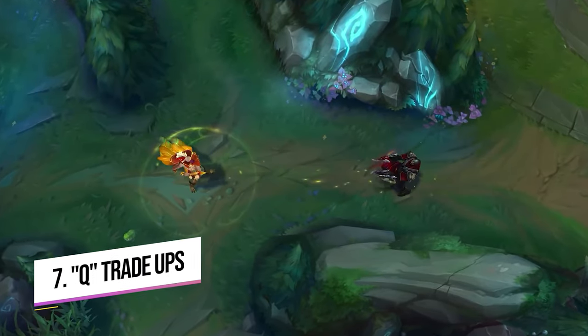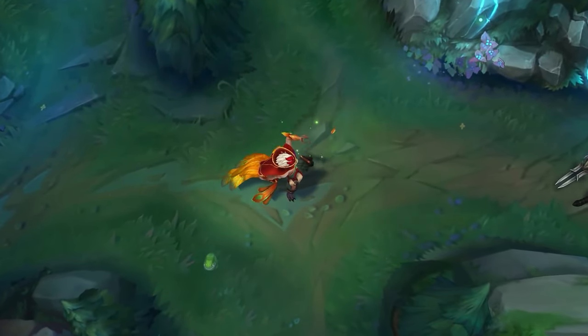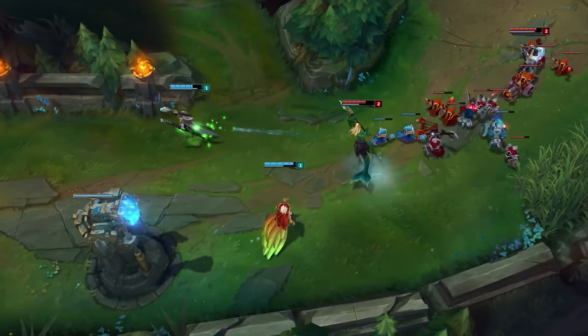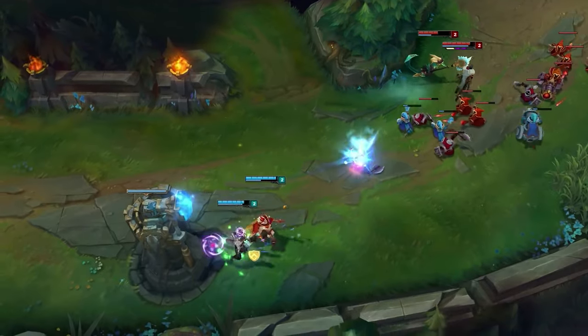The next point is all about Rakan's Q, which was heavily buffed in recent patches — so if Riot nerfs it down the line it may not be this strong. Q will actually proc even if you throw it at someone and they spell shield it — you'll still get the heal. This is useful against champions like Sivir.